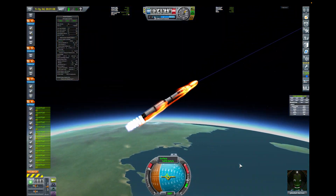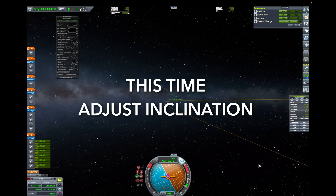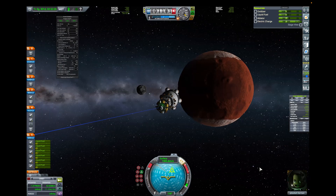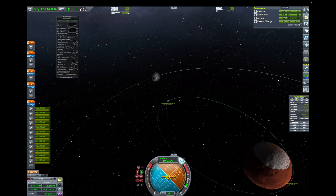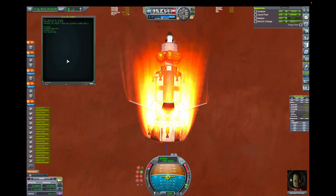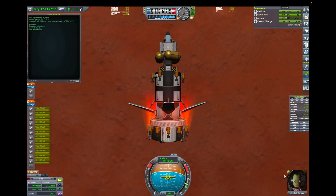Another beautiful launch, but this time we adjust inclination on our way into the body's sphere of influence. Aerobraking in Duna's atmosphere helps slow us down and we get a worthy Kerbal landing after a butter-smooth engine burn.